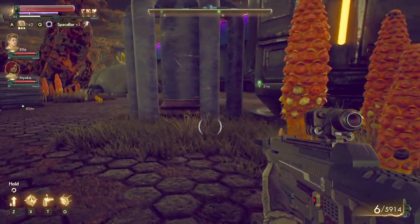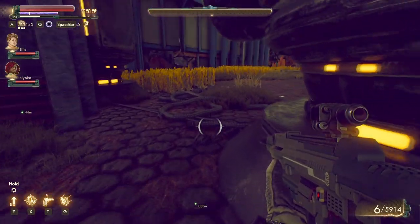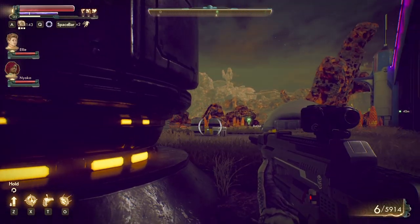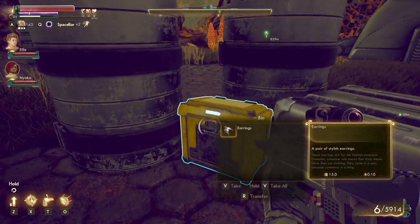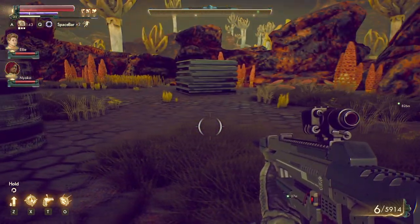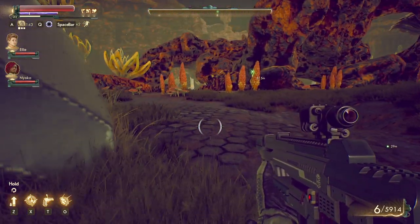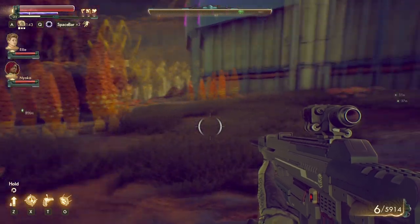Let's explore out here and maybe we'll go in, maybe we won't — we'll see what happens. I thought I saw some bins over here somewhere. Oh, there it is — that bin right there. It's very important that we look inside of it. Ooh, earrings. I like that neon color up there — that's pretty cool.